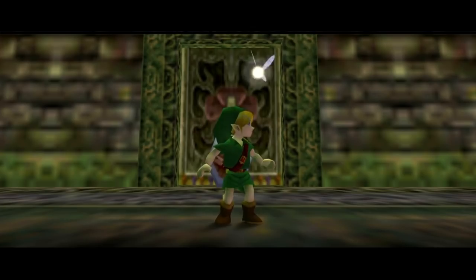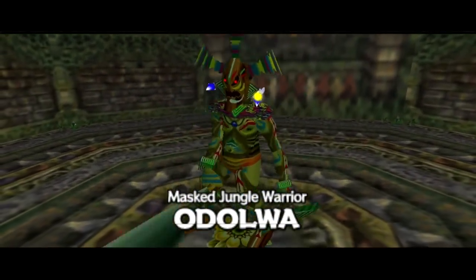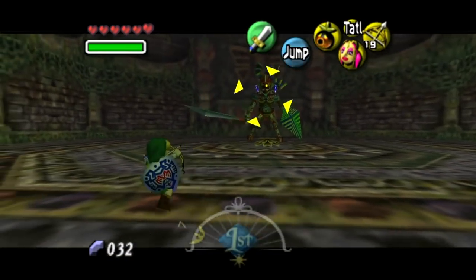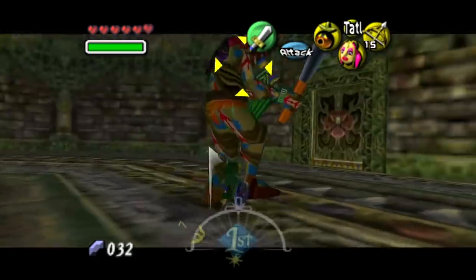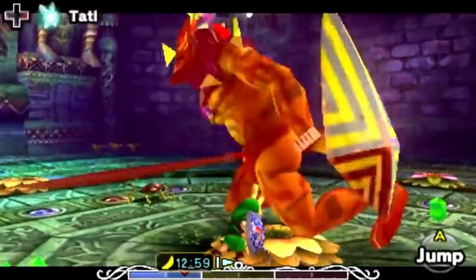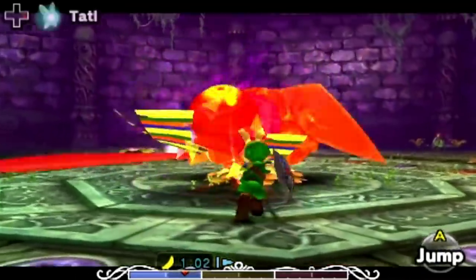Now let's talk about the dungeon's boss, Odolwa, because there is a lot to cover. In the original release of the game, the boss was a standout for me since it's literally a giant warrior with a sword fighting against Link — there was no Zelda-style weak point; you actually have to hack and slash this guy to victory. Then the 3DS version came along and they added an eyeball to his head. It's still a fun fight, but just... why? Odolwa definitely makes an impression compared to a lot of Zelda bosses.